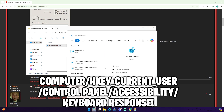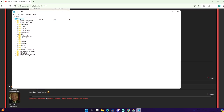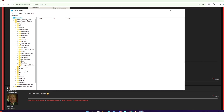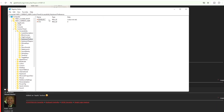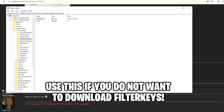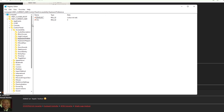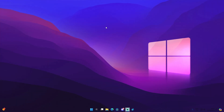Go to the search icon and type in Registry Editor. Open up HKEY_CURRENT_USER, go to Control Panel, then Accessibility, then Keyboard Response. This is where I'll give you a couple of values you need to put in. Again, I'm not sure if this actually works, but go ahead and give it a try.